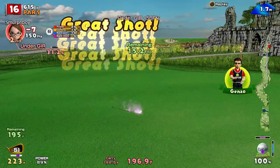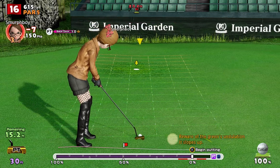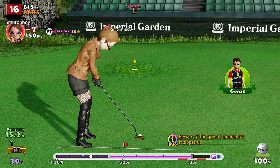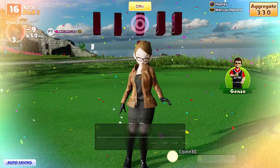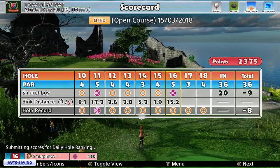Got an eagle putt. It's a 15 foot. Maybe half a cup right. Get it a little bit firm — with a bit of luck that'll drop for me. Just under, really. So that's our second eagle. Nine under.